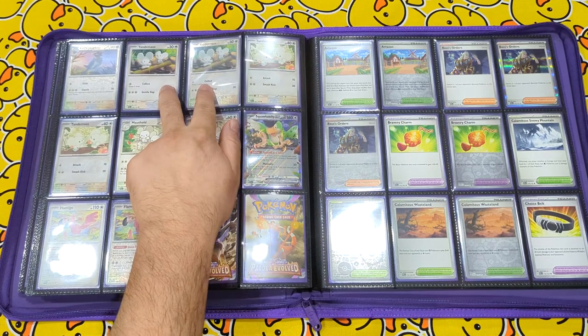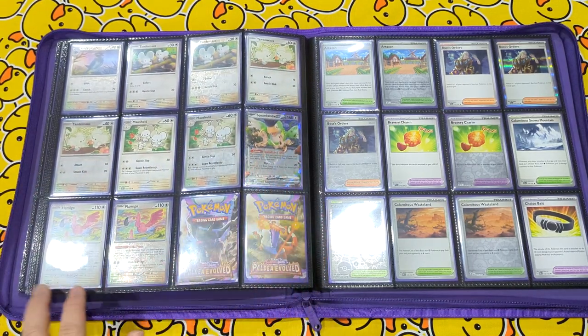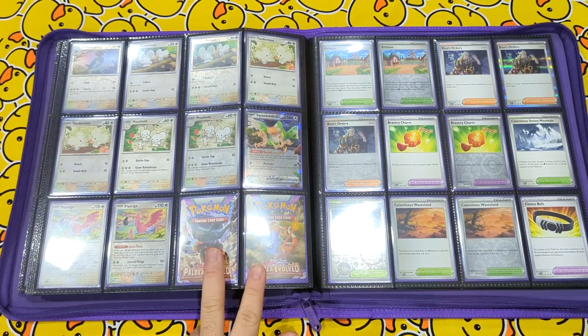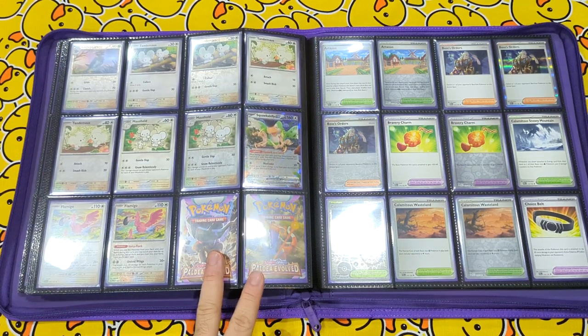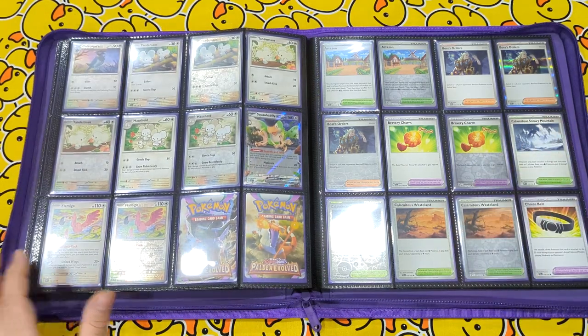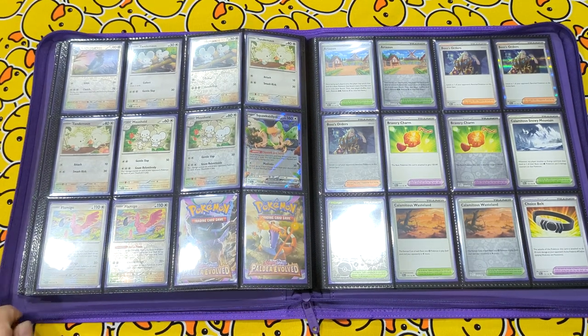Continuing on, Tandemaus, Tandemaus and Maushold. Squawkabilly and ending it with Flamigo. Now I've left two spaces here just in case I need to move the book forward, so that the trainers also line up. There will obviously be future additions, but you can also just put them to the back of the book and rearrange later once we already know all the exclusives and foil variants have been released, so you don't have to do it multiple times.